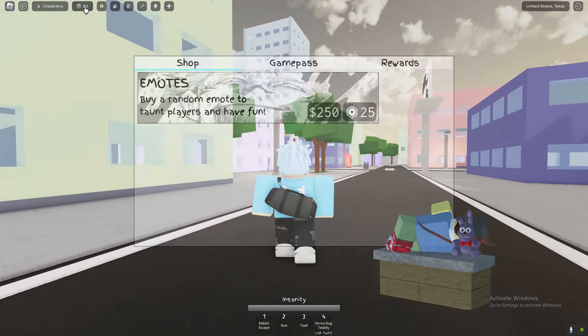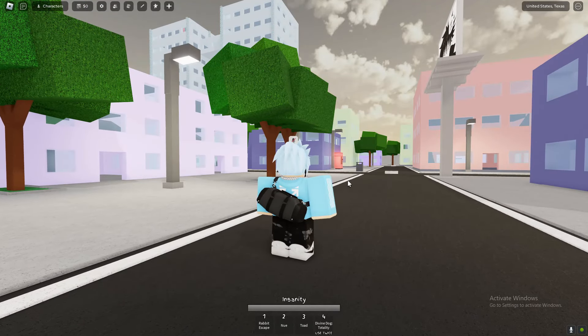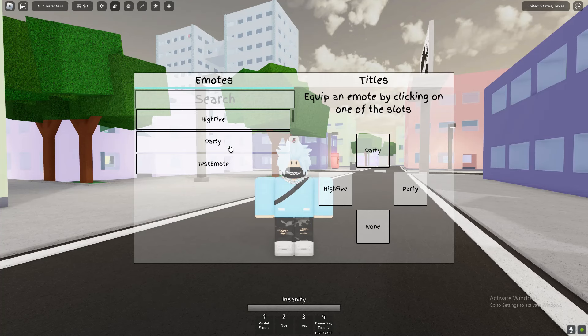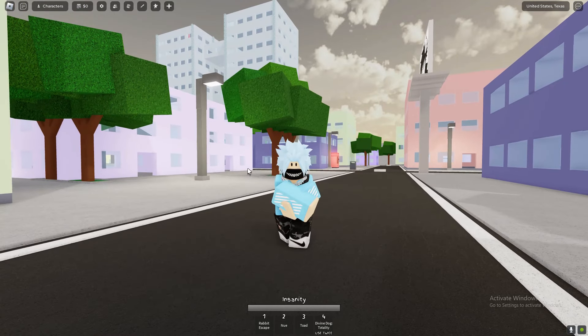In order to equip the emote, this is what you want to do once you actually have a new emote. If you go to your inventory, you can see the emote that you've got. We've got the test emote — you can switch it, as you can obviously see. By pressing B on your keyboard, you can go ahead and put on your emote.